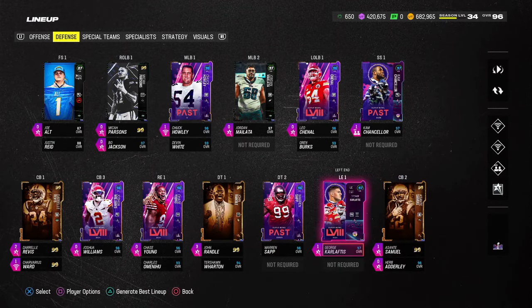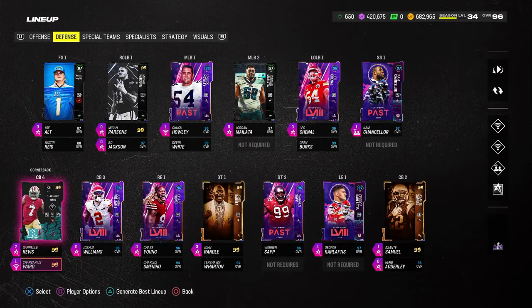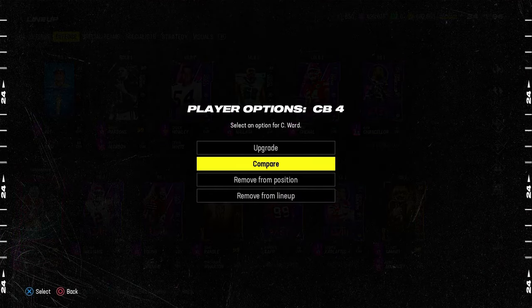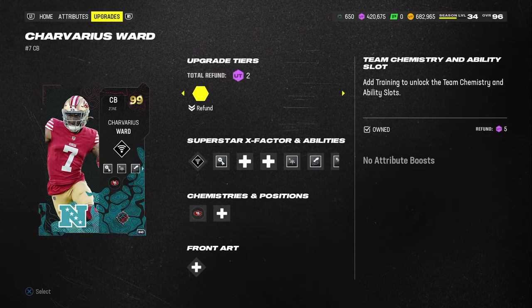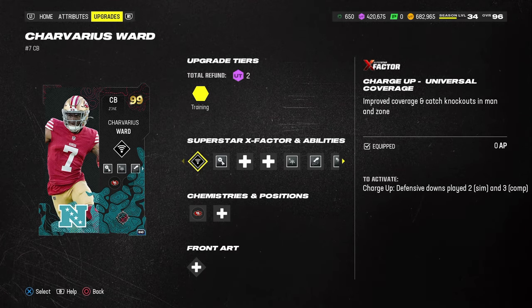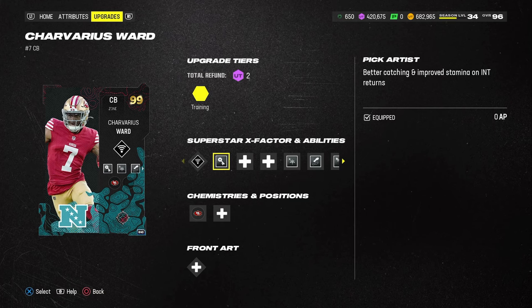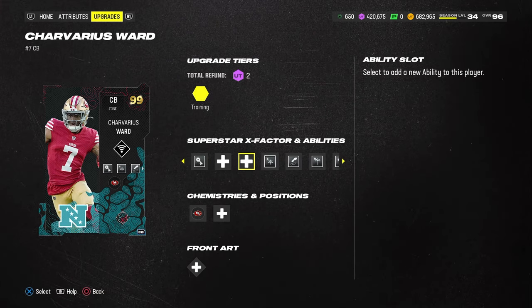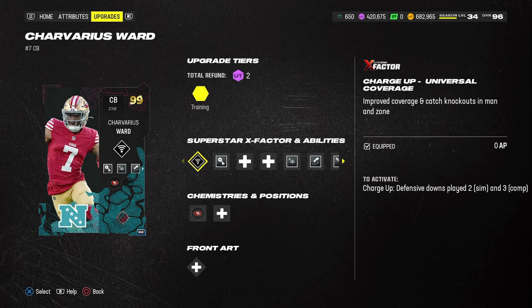I don't really care if they're 99 speed, to be honest. At this point in the year, I'm still rocking the 70 out of 70 Super Bowl theme team, mainly because it's so hard to keep up with how fast theme teams switch and I just don't have time. For Traverius Ward, I'm doing the charge-up on him for Universal Coverage.